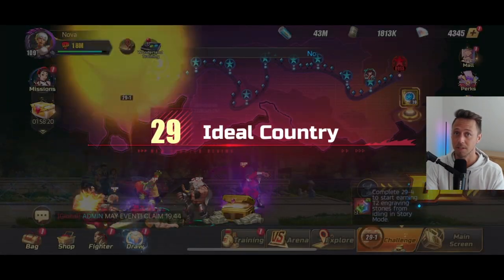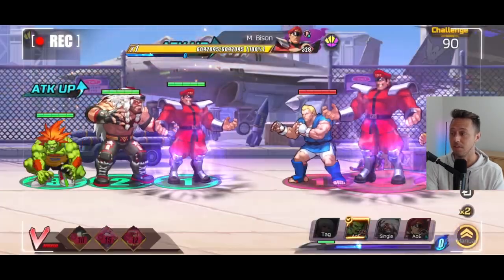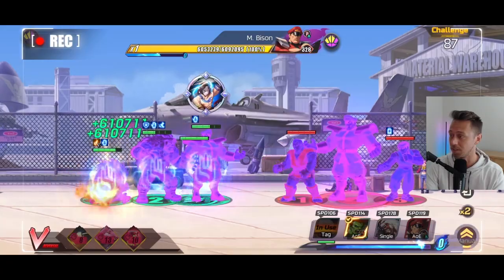Beast Zangief is honestly priority number one. If you're not building him already, you definitely need to — and this is exactly why.